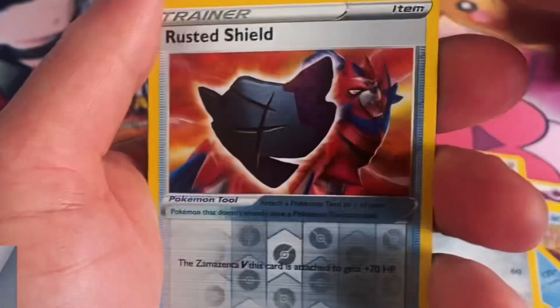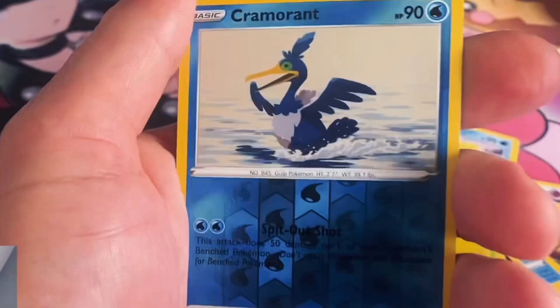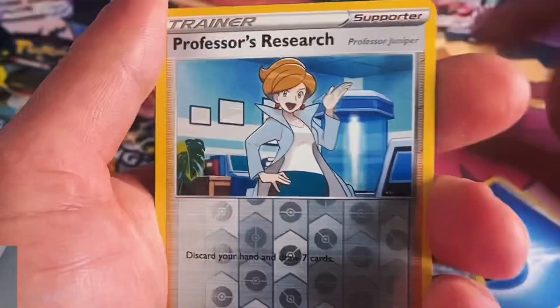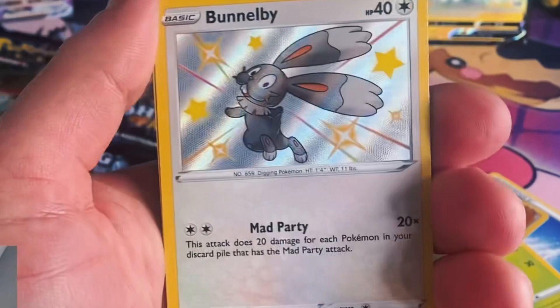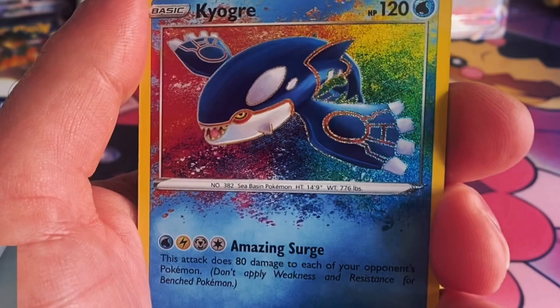This is some more Shining Fates because everybody knows that I'm hunting that Charizard VMAX Shiny chunky boy. There's Alcremie VMAX — the only rainbow Pokémon card in the Shining Fates set — and I have pulled it, I secured it! We got some more shiny vault, not gonna complain. Another Kyogre Amazing Rare, baby let's go!